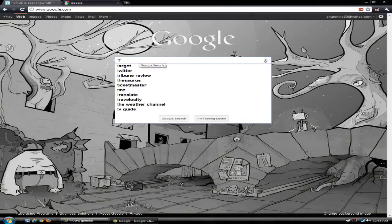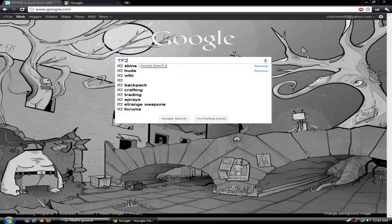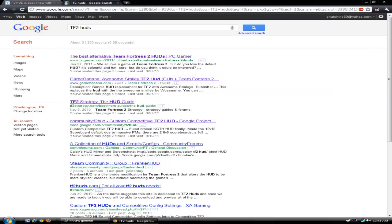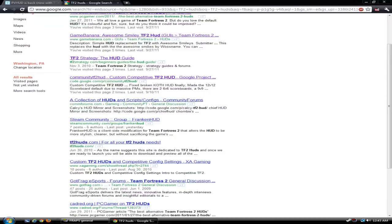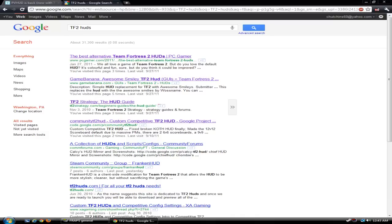What you want to do is come onto Google and type in 'TF2 HUD'. Here you go — you can choose from any of these. Just noting: if you get a virus from these, blame Google, not me. PC Gamer, FPS Banana, and TF2 Strategy are the 3 best ones for that kind of stuff and not getting viruses.